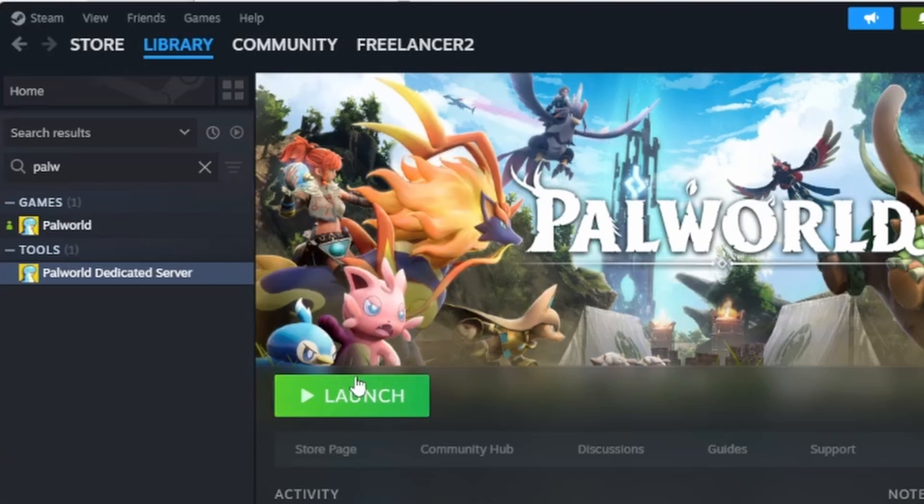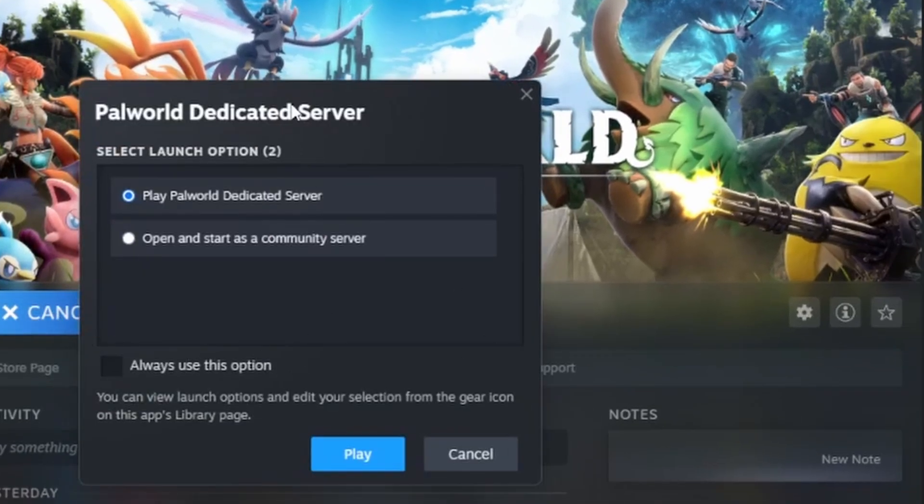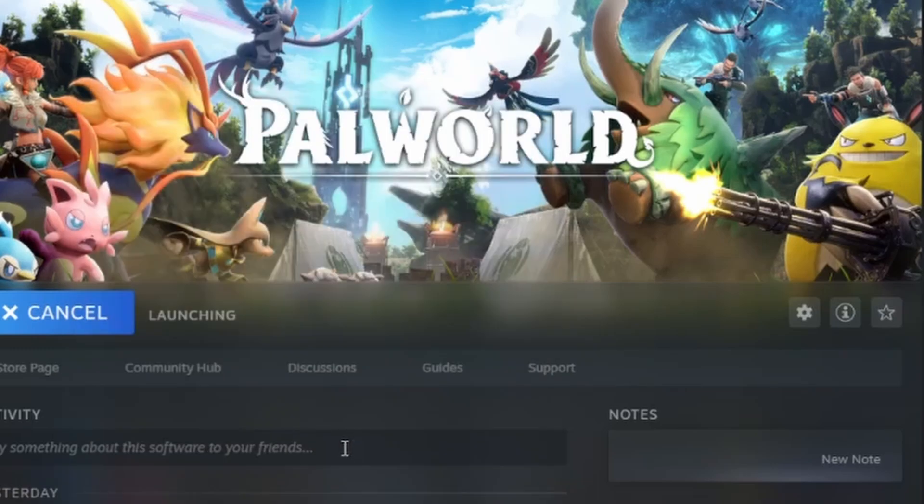Now that it's installed, you're going to have to launch that server. You're going to launch it and then you're going to have this option: Play Palworld Dedicated Server. That's what you're going to want to do. Just hit play.